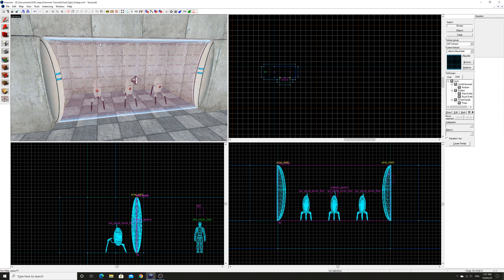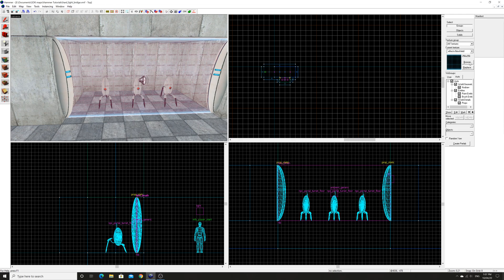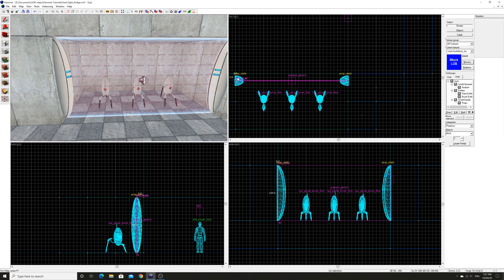Advanced stuff would be to use inputs and outputs to make it so you can turn it on and off at will, whether it's a switch or button or whatever. All you have to do is assign names and then disable the brushes and stop the sound. Then when you're done — when the button is unpressed or the switch is over — you just set it to re-enable. But if you're looking to go down the route of Portal 2, then there's one more thing we're going to need to do, which is to add a block LOS brush. This is essentially a block line-of-sight brush, which means that the turrets cannot see you through the hard light bridge.